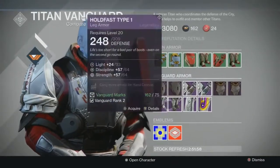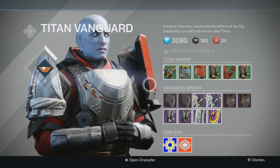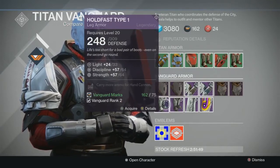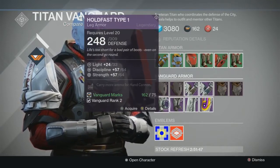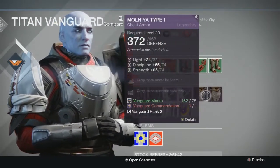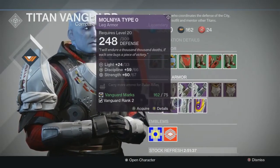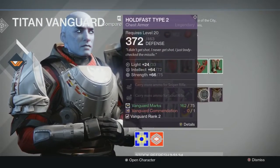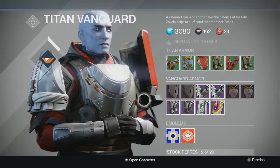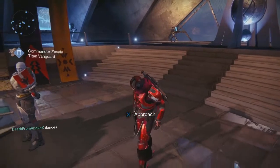So those are the new Titan Vanguard legendary armors for Expansion 1, The Dark Below DLC. Everyone has access to this — you can see it's expansion content because it has a little diamond on the top with the eye, meaning Expansion 1. These are new legendary armors available to anybody; I don't think you have to have the expansion to get them, but the expansion has all the cool stuff. I really like that head piece right here — the Molnia Type 2 is butt ugly, but Holdfast Type 1 is cool.